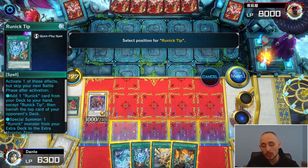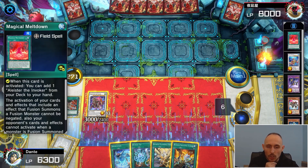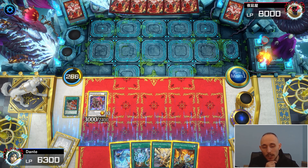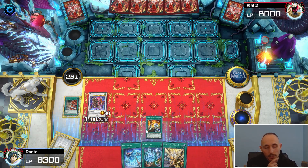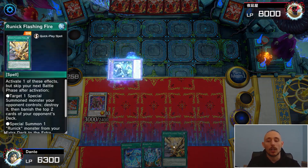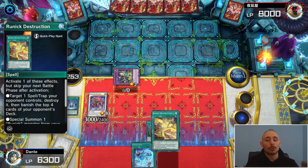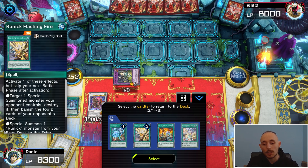I top deck Runick Tip — that's actually a big deal. We don't necessarily need to summon Hugin now. However, we still need to get Mechaba on the field. So we're going Freezing Curses to special summon Hugin, then activating to pitch a card — we get rid of Flashing Fire, not the Tip. Let's set Runick Destruction just in case against things like Seize and Summon, then activate Runick Fountain and shuffle three cards.